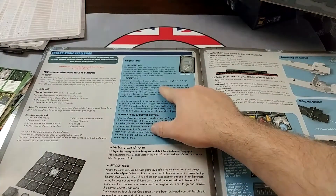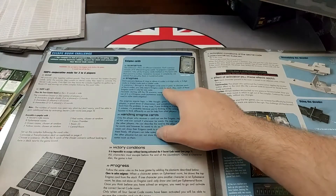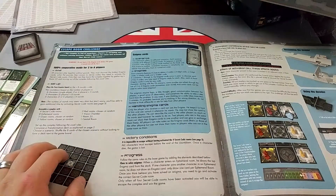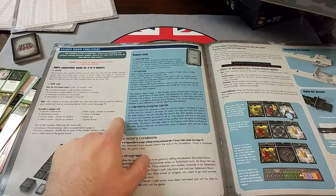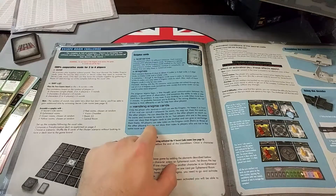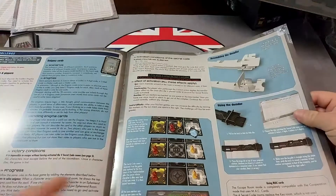Each scenario features eight clues to obtain four codes: a four-digit code, a three-digit code, a four-letter code, and a three-letter code. Each code normally only uses two Enigma cards, but sometimes you need three or four and they overlap. It's basically a little puzzle to solve. Only a player who receives the card can solve it — you may not show the card to any other players, but you can describe it freely.